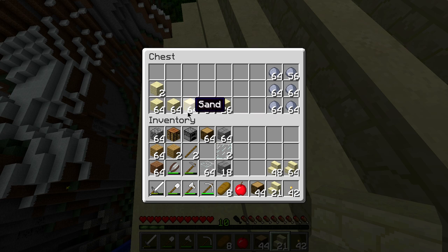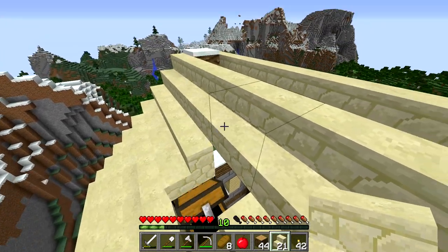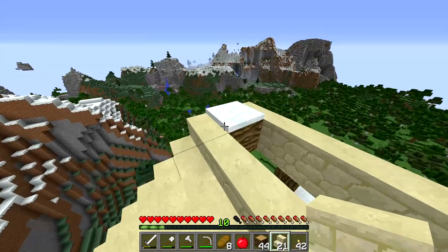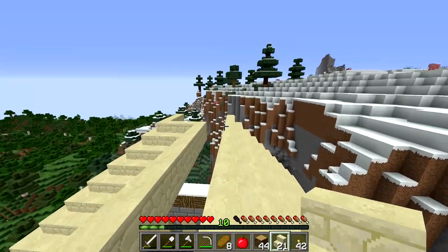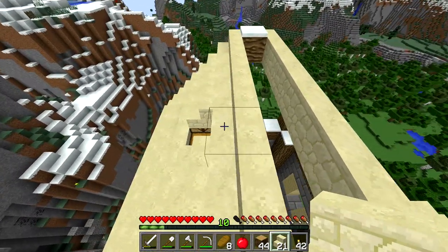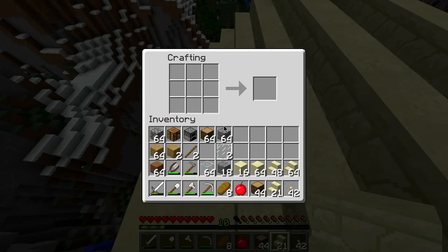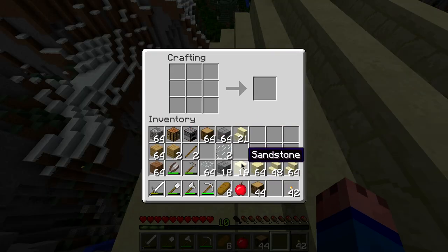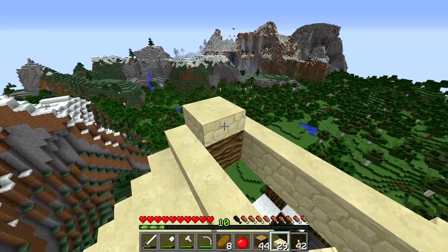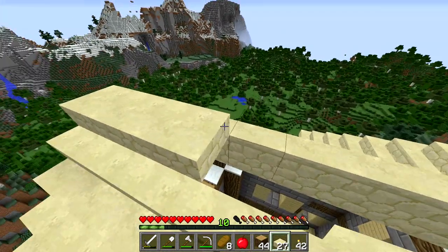I'm gonna need to make some more sandstone here because I need sandstone slabs. I was thinking of going across here with some sandstone slabs. Let me just make them — make slabs like that. We've got 30, that should be enough.